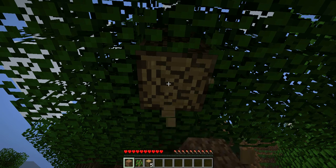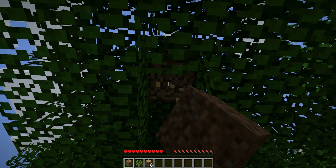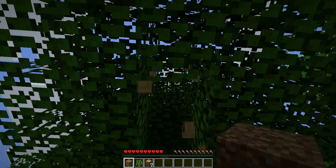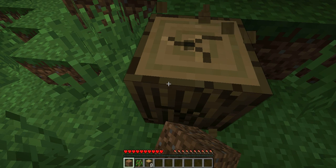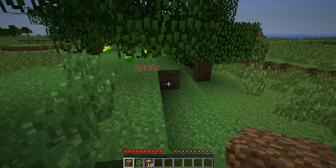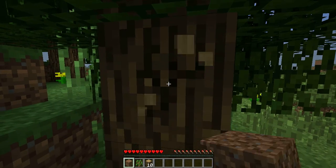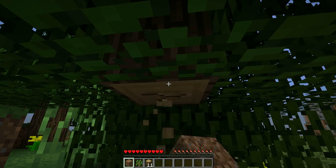On the first day, you have to get lots and lots of wood. To break wood, you punch it using the left-click key. I'm right now breaking wood and trees. On the first day, you need lots and lots of wood so you can live and survive the rest of your life.